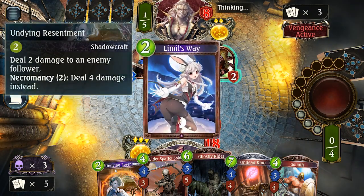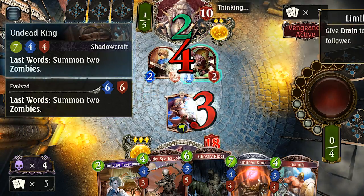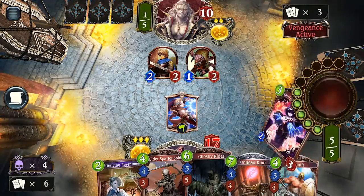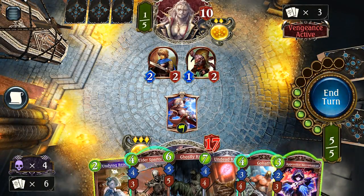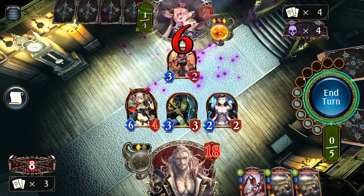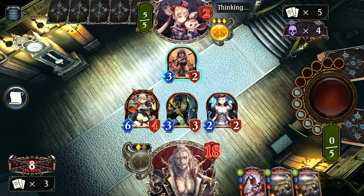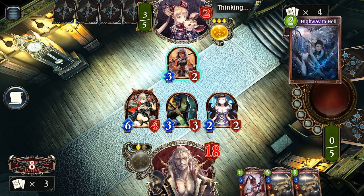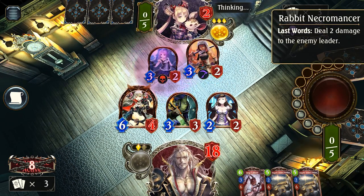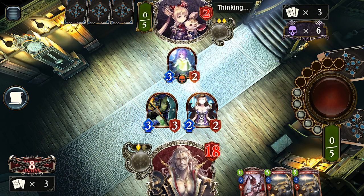Shadowcraft is all about necromancy. A lot of followers in this class have effects that summon zombies or skeletons when they die, and they give you shadow points, which are a resource that can be spent on activating necromancy abilities. Bloodcraft works on a sort of vampiric mechanic — you can do damage to the enemy and trigger effects by doing damage to yourself as well. When you're at 10 health or less, you gain an effect called Vengeance, which beefs up some of your cards. You can also mitigate this self-harm by siphoning life from your enemies and their followers.